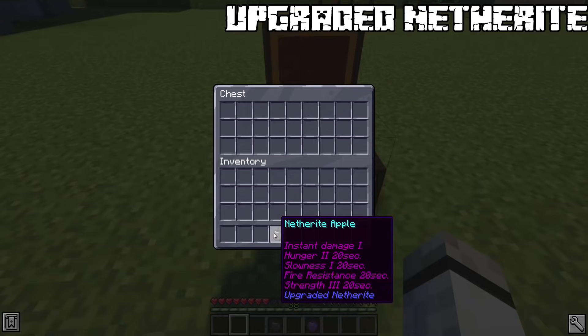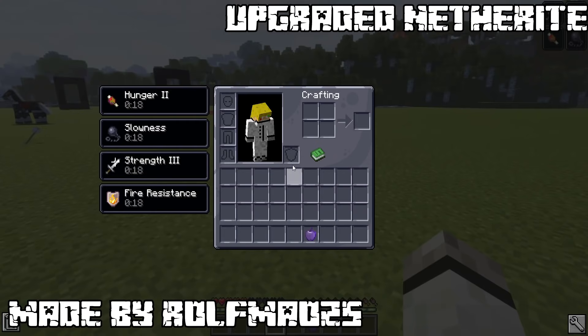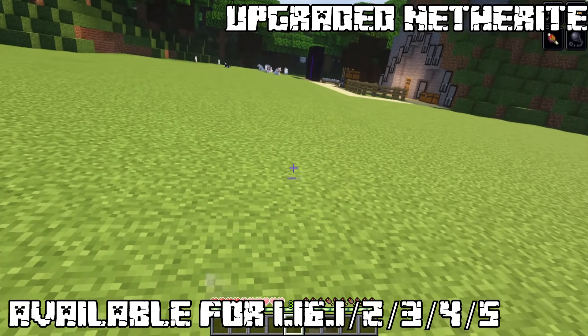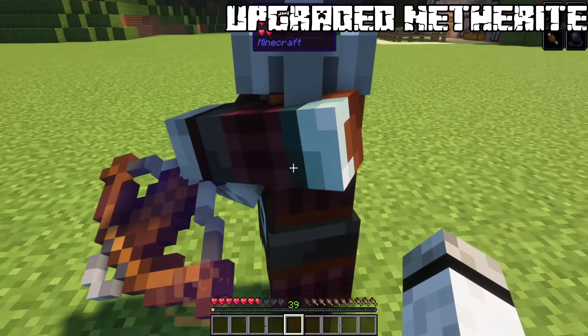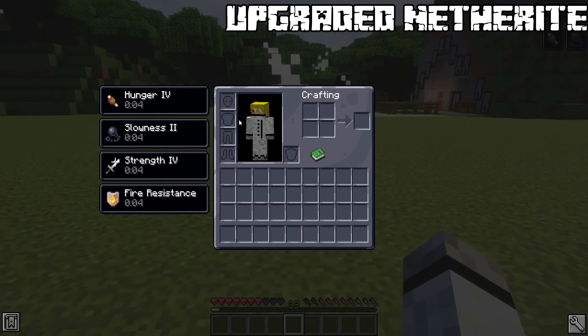You can now even upgrade golden and enchanted golden apples to netherite. The netherite apple will grant you damage, hunger and slowness, but also strength 2 and fire resistance. The enchanted netherite apple again gives damage, hunger and slowness, but fire resistance and strength 4, which lets you even two-shot pillagers with your bare hand.